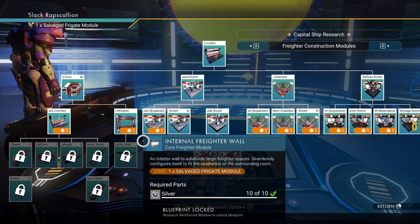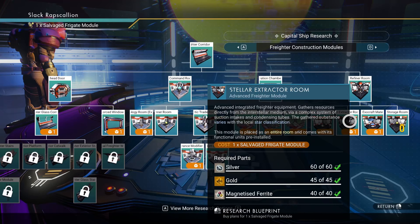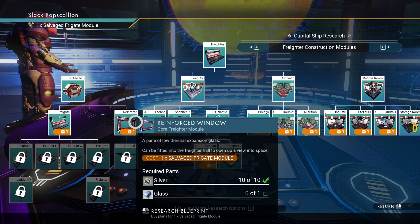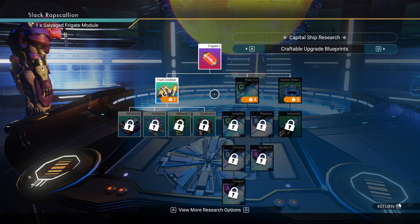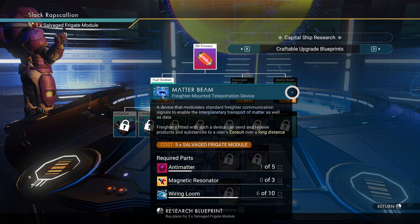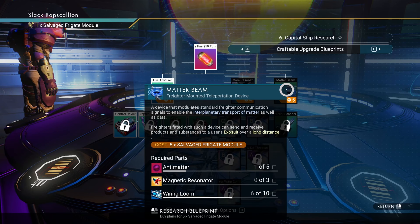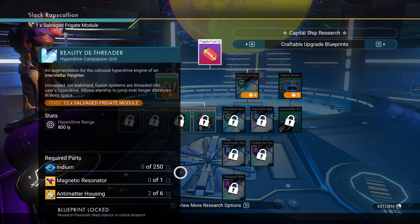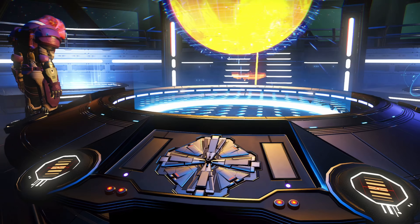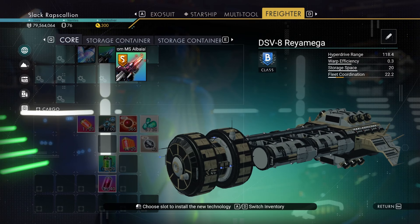I don't really know what to get next. Technology room expansion for scanner room - I don't need that right now. Where's the matter beam? Oh this one - matter beam! Advanced module. A device that modulates standard freighter communication signals to enable the interplanetary transport of matter as well as data - yes please! Oh it needs five though. Freaking a.